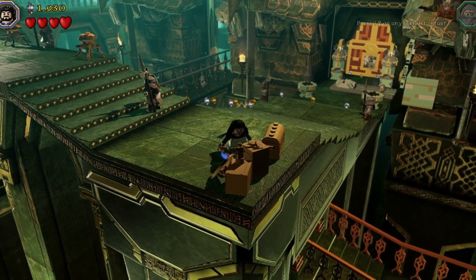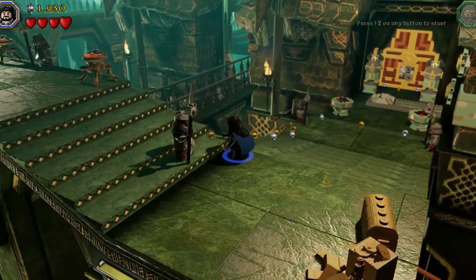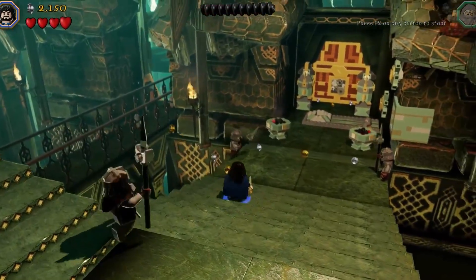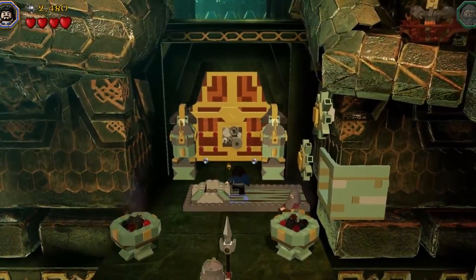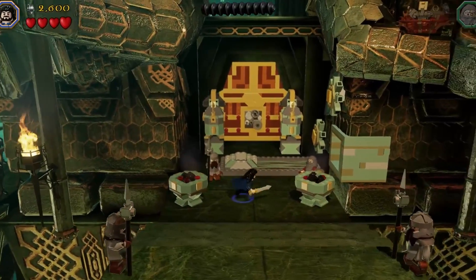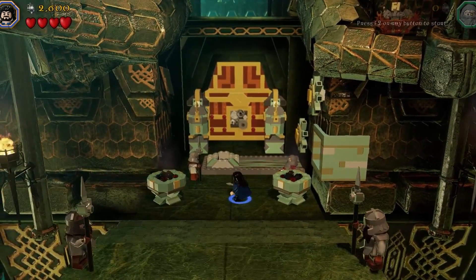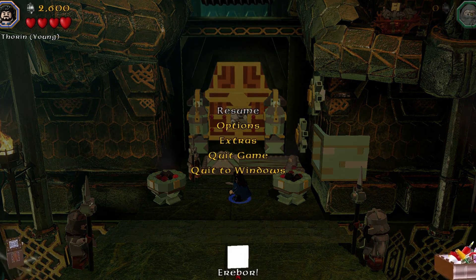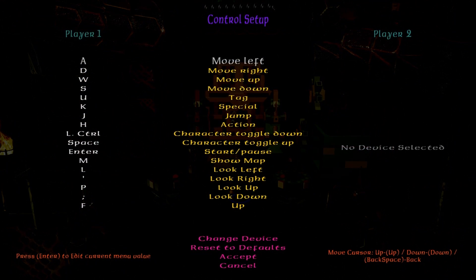Do I remember anything about this game? No, I don't. Well, I know WASD is movement keys — that's good. Let me check options and controller settings. Okay, control setup: WASD is movement, U is tag, K is special, J is jump, H is action.